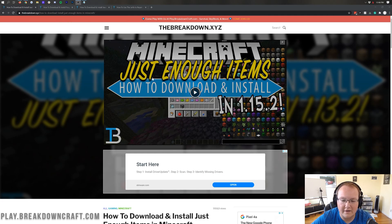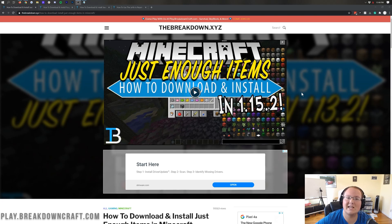Let's go ahead and get Just Enough Items. But first, what is Just Enough Items? It is a mod that actually allows you to see all items in Minecraft, click on those items and get their crafting recipes, and add those crafting recipes directly into Minecraft. It also shows modded items. So if you add a mod with Just Enough Items installed at the same time, JEI is going to show what's in that mod and how to craft it. That's why it's one of the more popular mods of all time.